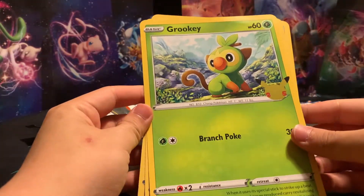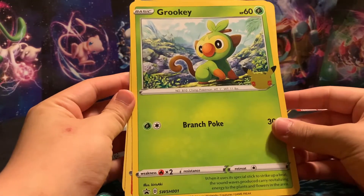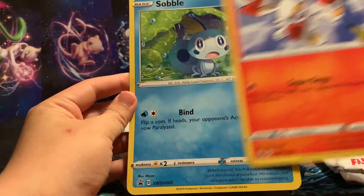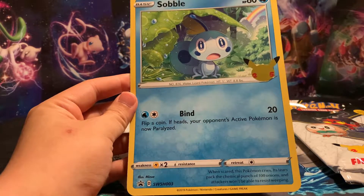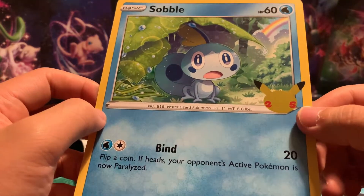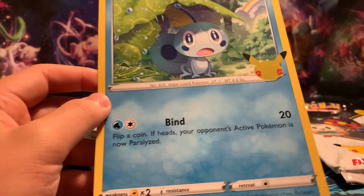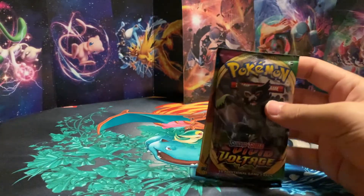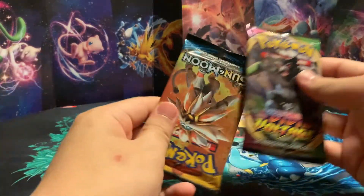So here we actually have the Jumbo Cards. We got Grookey, Scorbunny, as well as Sobble. It comes with the logo here, the 25th Anniversary Stamp. And then we have packs — two packs.